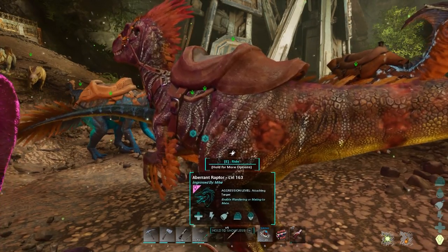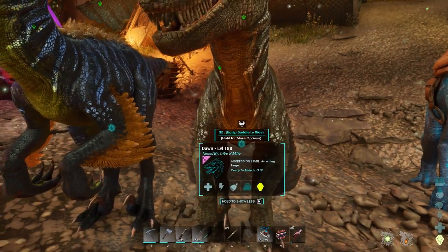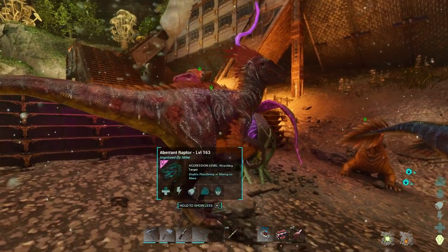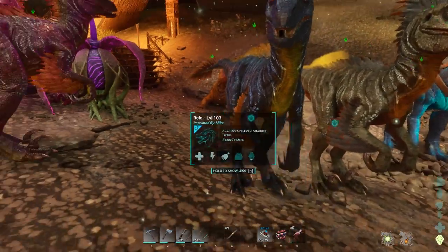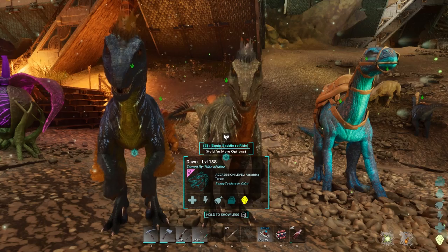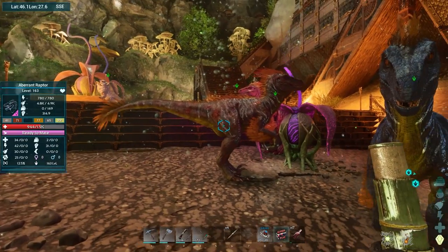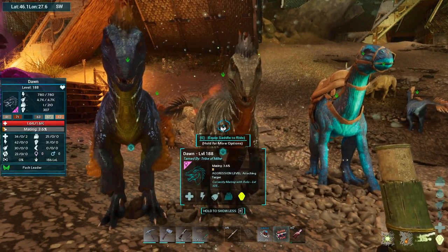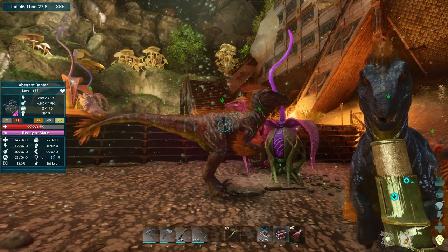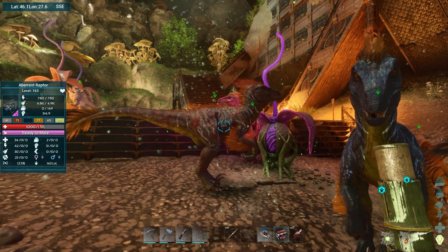We got both females, which isn't the best. Because what we want to do is have the female which is the best level, and then the male which is the worst. If we get something higher, then we want to put the female - we'll change the male out for that male. Right now I don't want to start breeding these two off because they don't have the highest stats. But we can have a quick check of what stats we're missing. So 34 and 34, 42 and 42, and 31 and 31. It looks like it got basically all of them, but it got two points into weight.